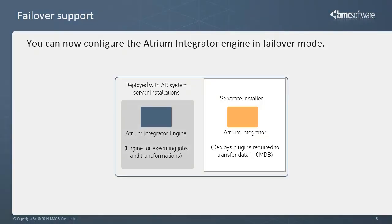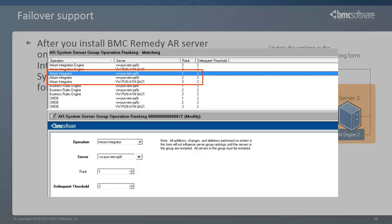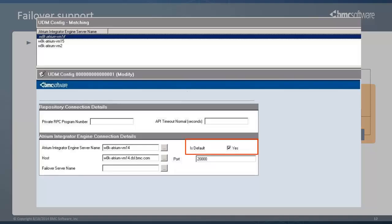The Atrium Integrator component that is installed later deploys the plugins required to transfer data in BMC Atrium CMDB. Now, let's see how the configuration is done. After you install BMC Remedy AR System Server on all the nodes, all the Atrium Integrator Engine entries are updated in the AR System Server Group Operation Ranking form. You can now see Atrium Integrator listed under the Operation column. You must update the ranking to define your primary and secondary servers, and then restart the BMC Remedy AR System Server. After you set the ranking, the UDM config form is updated with the primary server as default. Verify if the primary server is set to default.